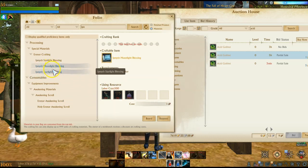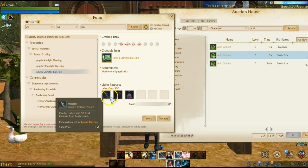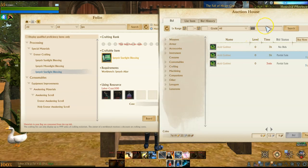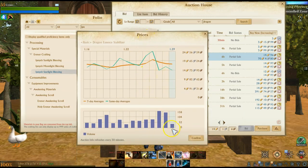They're also used in other materials. These blessings are used to craft one-handed and two-handed weapons — that's the weapon one, this is the armor one, and this is the accessory one. As you can see, it takes four of each of these and then 50 dragon essence stabilizers. So dragon essence stabilizers should also be seeing a healthy increase in usage, which would also mean an increase in value as more people need these things.